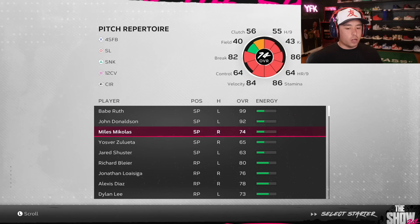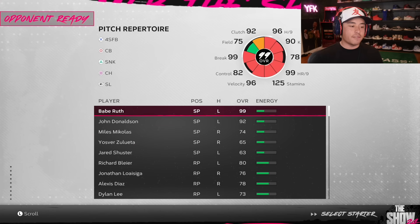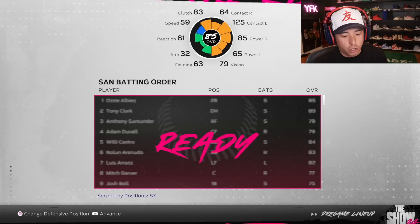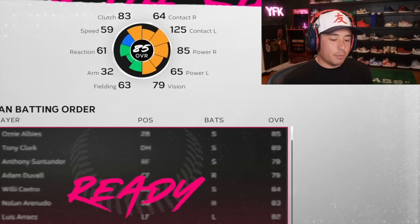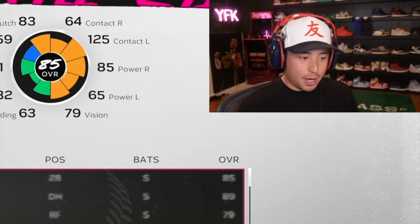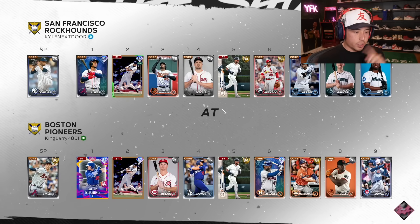We are entering a BR game and I want to make sure this glitch is going to work. I drafted Babe Ruth and John Donaldson — I think the two-way glitch is back so we're going to try this out. I'm going to start Louisica and see how this works, because my goal is to use Babe Ruth in BR and to be able to pitch with him. Josh Bell is playing first base for me right now and I'm gonna swap him with my DH.